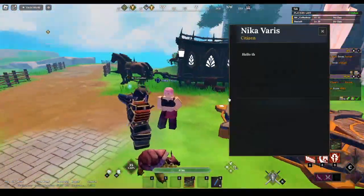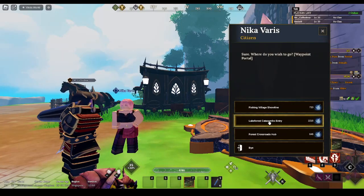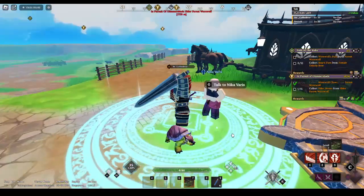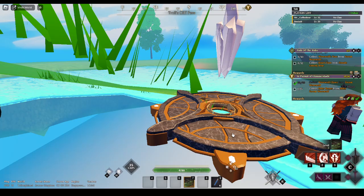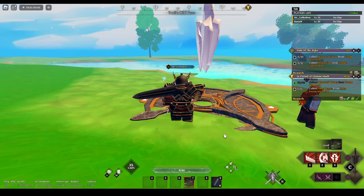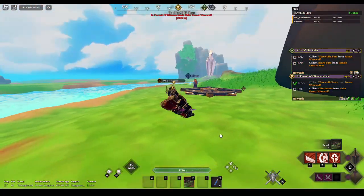There are boss drops as well — versus the forest boss over there. Those are pretty much the main ways to get mounts. If you want to gamble a bit, go ahead and spin to try your chances on getting a mount or even a flying mount — that's your call. The game is super laggy for me right now — skill issue on my part though.